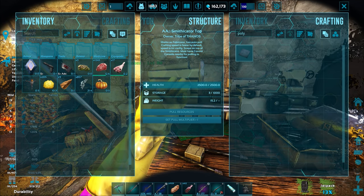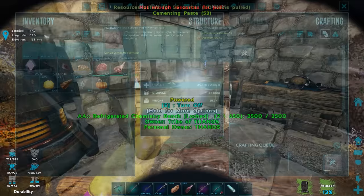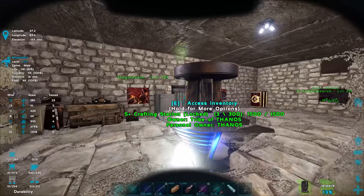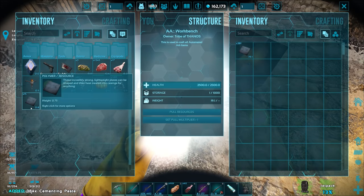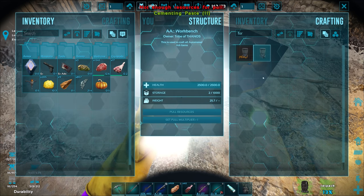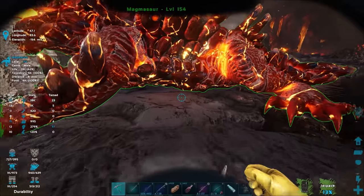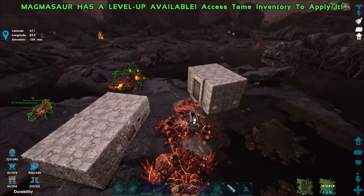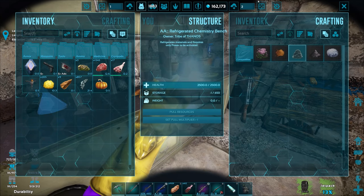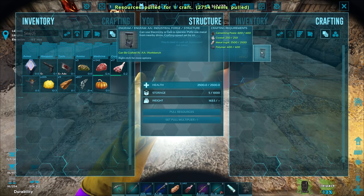I can make 75 right now, missing 45 cement paste. Making 55 more cement paste — done. Hopefully we can craft the industrial forge now. Still need 37 stone — embarrassing. The Magmasaur is really good at getting stone, so backing up and getting some right here. Now making 2 more crafts of cement paste. Now let's try to craft it — and there it is: the AA Industrial Forge!